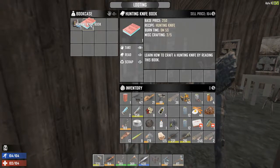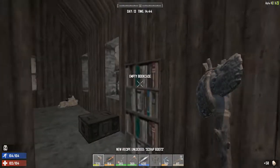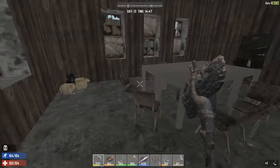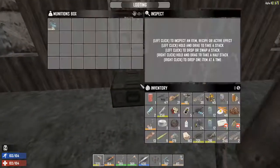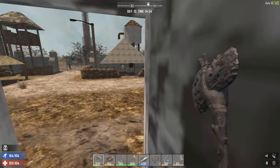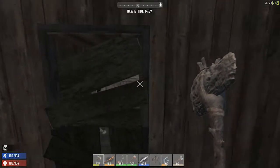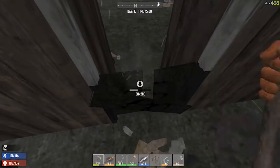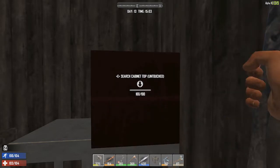Let's check out these bookcases — a hunting knife, let's read that. Scrap boots. Let's read that other one. Oh, did we get both of them? Let's check the bottom one — SMG schematic, but I already got it. I think he's right outside. Let's hurry up and get through here. There's a guy outside the door. Did I go in that building? It's a totally different room.